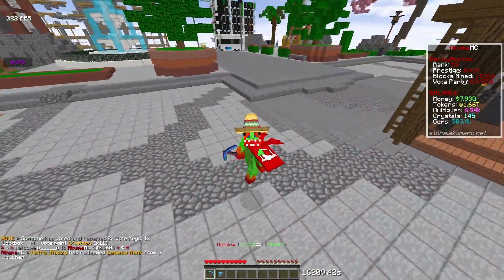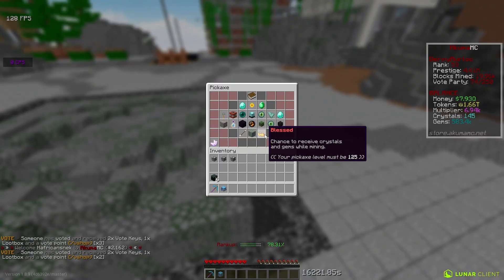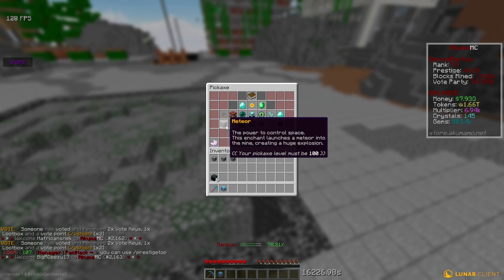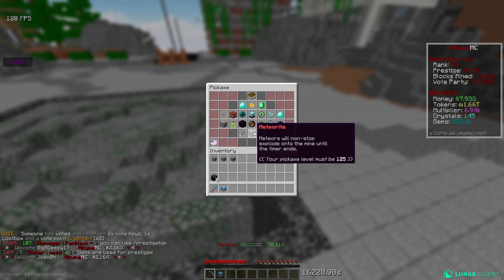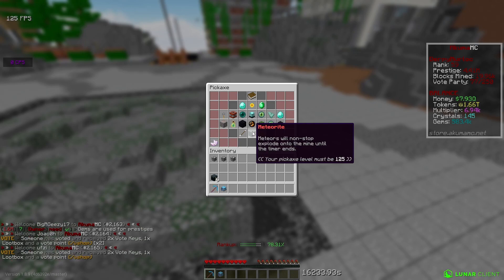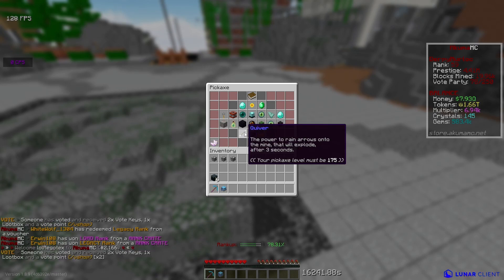I'll go over the changelogs later in the video, but for now I'm just going to show you some of the new enchants. They include Blessed, which gives you crystals and gems while mining. Then they added Meteorite — I thought that was the same as Meteor, but it's actually different. Meteorite means Meteor will non-stop explode onto the mine until the timer resets, so it's like a set timer for meteors to go automatically. Then Quiver will rain arrows onto the mine that will explode after three seconds.